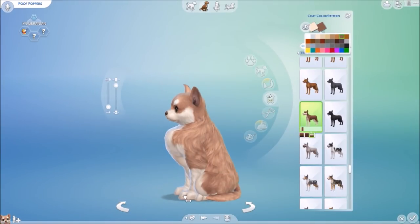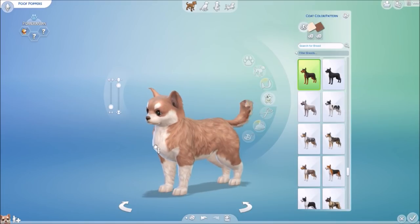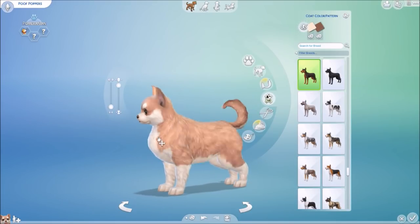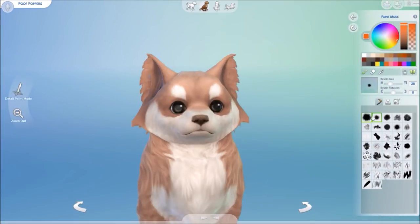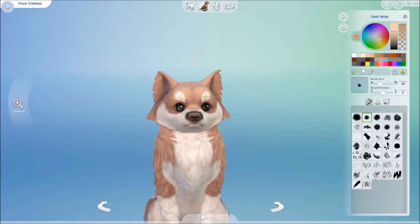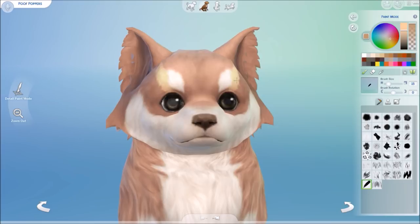In paint mode you can paint freckles by yourself. This is something we never had in The Sims 4 before, and it is absolutely the best feature of the Create-a-Pet tool. You can paint only on one side, or toggle symmetric painting.